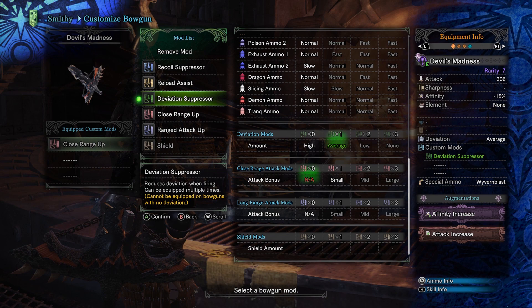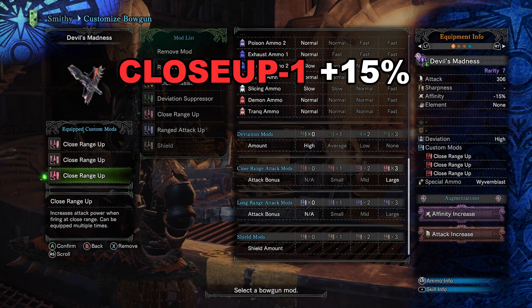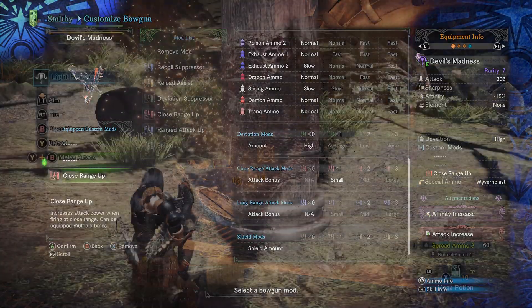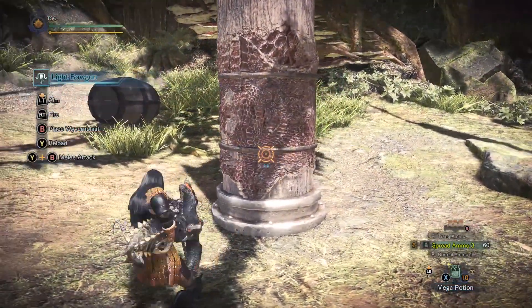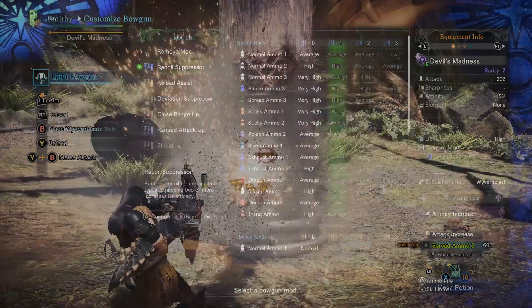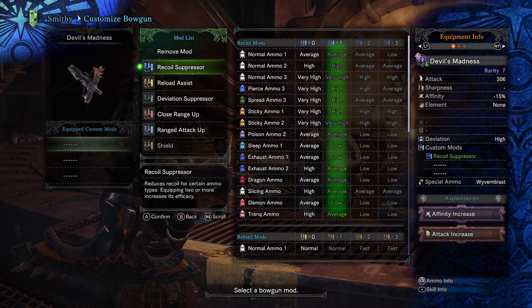In an ideal world, we would stack three closeup mods for max power, each yielding diminishing attack returns of 15%, 10%, and 5%. Unfortunately, the game gives us bowguns that require at least some investment in recoil and/or reload, meaning sacrifices have to be made. Normally recoil takes precedent over reload, since recoil affects every shot, while reload only affects you once per clip. The game nicely shows on the table how many recoil or reload mods it would take to affect your bowgun animations.